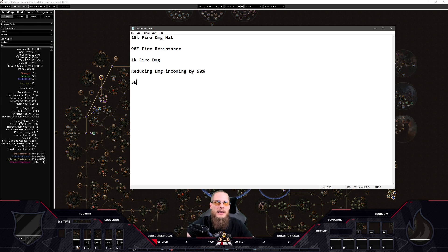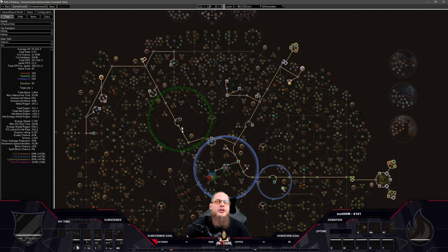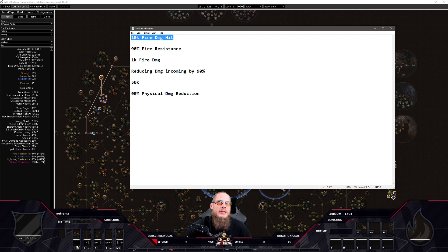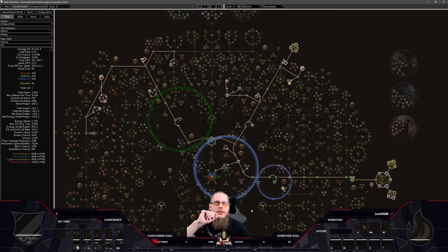If we then take Transcendence and stack armor — let's say 50,000 armor — depending on hit size we reduce incoming damage by another 90% physical damage reduction. But what Transcendence does is apply your physical damage mitigation — your armor — to elemental damage. So that 10,000 fire hit gets reduced 90% by resistance to 1,000, and then armor is applied via Transcendence, reducing that 1,000 down to 100 fire damage — effectively reducing all incoming damage by 99%. This version is 10 times more tanky than an aura stacker with just 90% fire resistance.